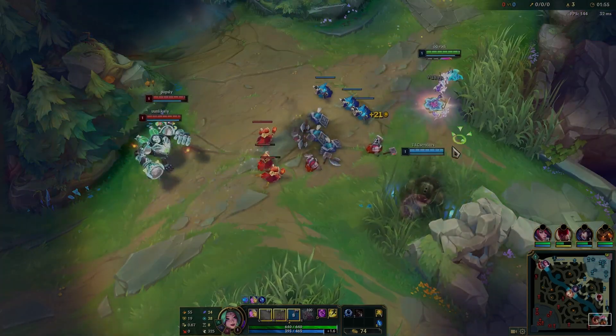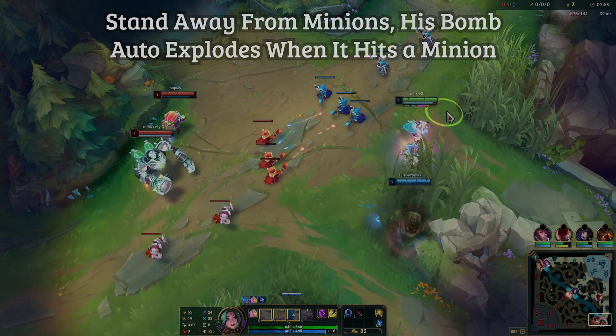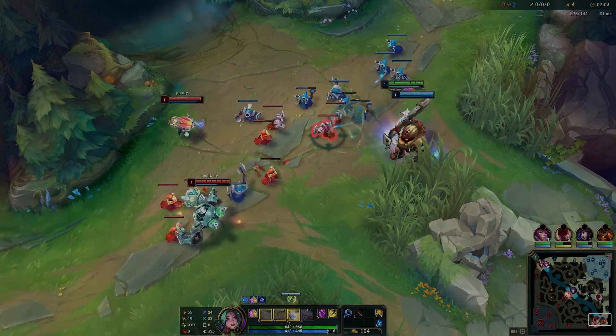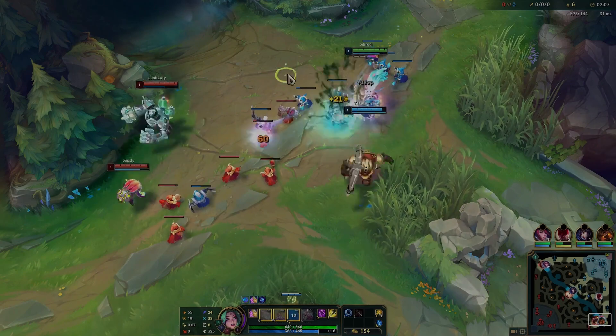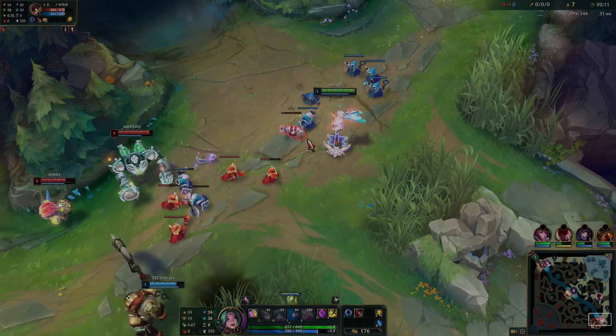The Ziggs lane is actually pretty easy. You just can't stay next to your minions. If you stand away from the minion wave, he has to choose between hitting you or the minions, and his bombs won't automatically detonate if you stand away. So I always stand as far from the minions as possible — right outside the wave — so he can't hit me and the minions at the same time. Then a nice double E, auto attack, back off. A nice little trade like this is all we need.